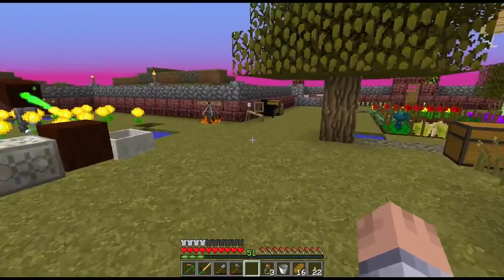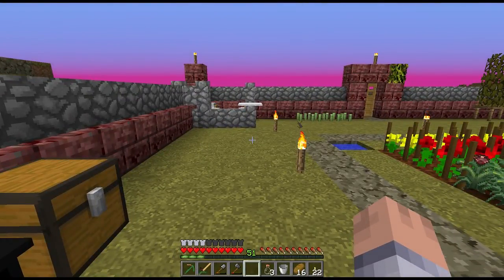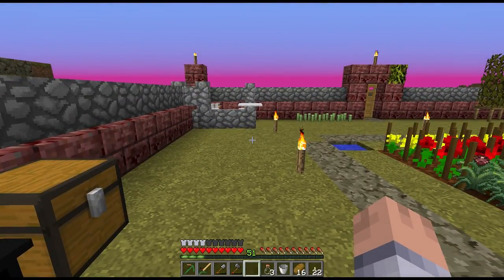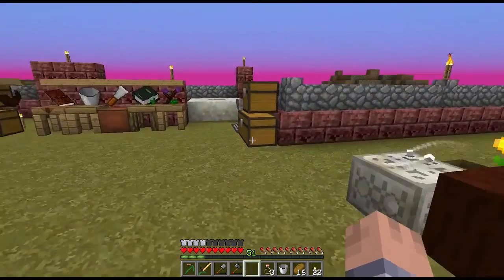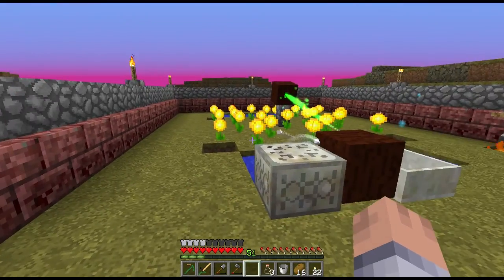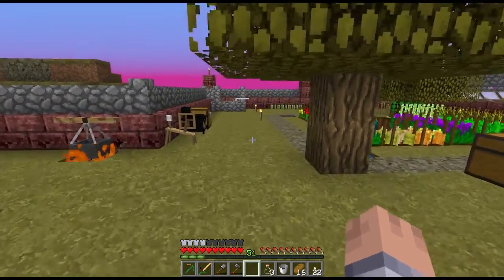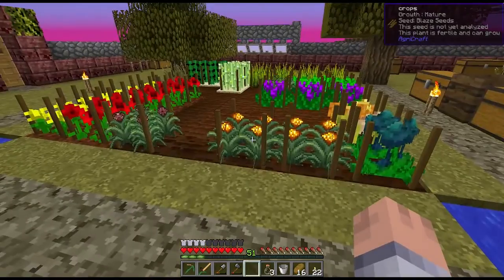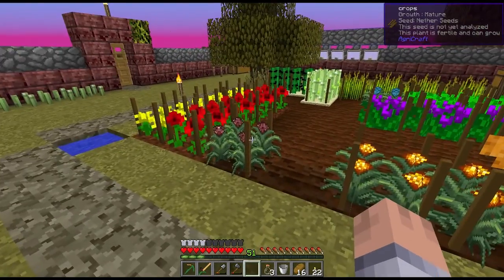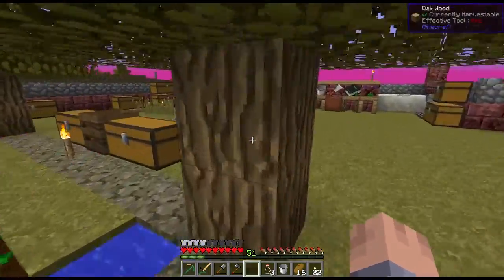What we ended up doing was completing dailies for iron, coal, tin, dye, and copper. Those let us make the regular infusion stones, which gave us the regular essences. We needed that stone to make the blaze seed — we made the netherax seed combined with another seed and the blaze seed to get up there.